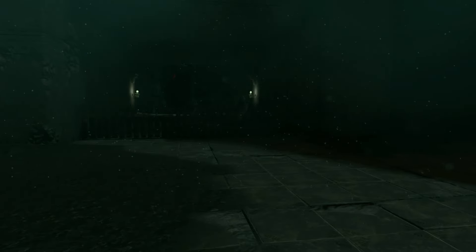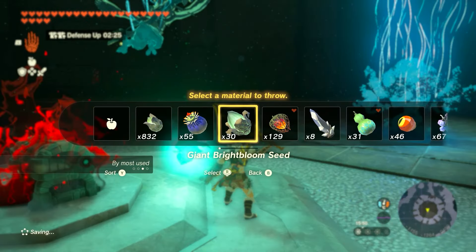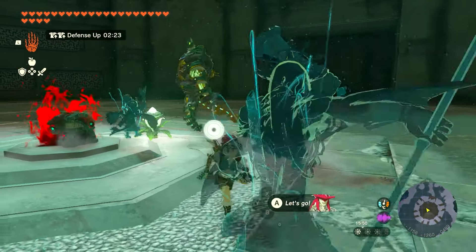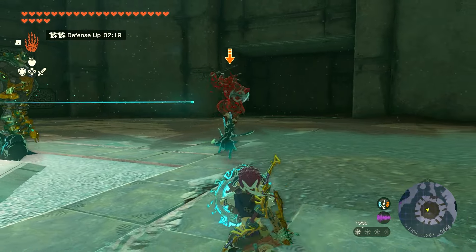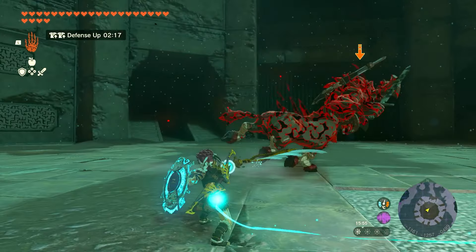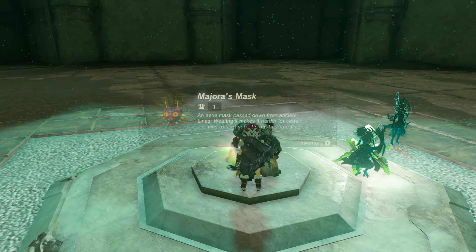Once you do get here, this will activate a boss fight where you will have to fight five lynels of all different types of difficulty — the easiest, medium, large, extra large, extra large with armor — and then you can open up the chest and get Majora's Mask just like that.